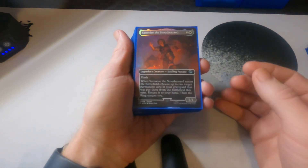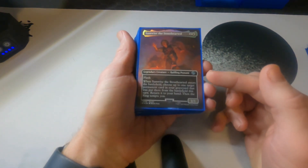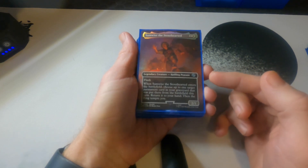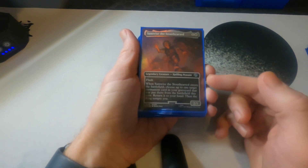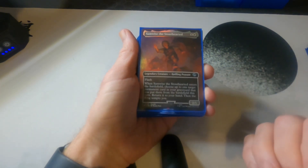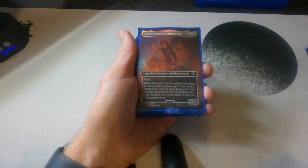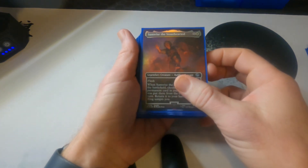There's only one creature in this deck that is not from Lord of the Rings — a testament to how powerful that set is. First up, Samwise the Stouthearted: this is really good when people try to kill Frodo. It gets around the commander tax — if someone kills Frodo you can flash Samwise in, return Frodo to your hand, and then Frodo still only costs one to cast instead of going back to the command zone. That is why Sam is in here.